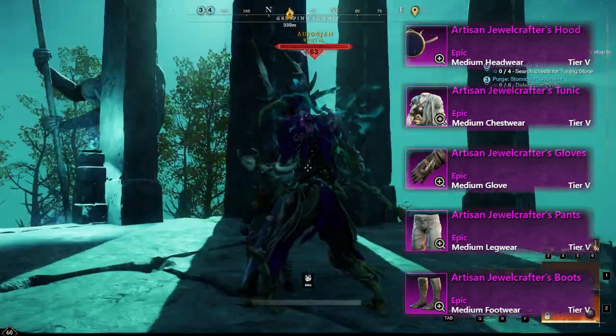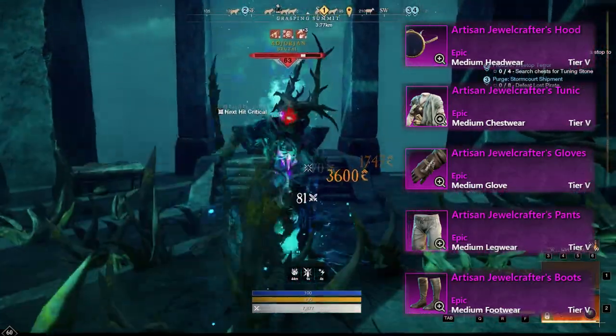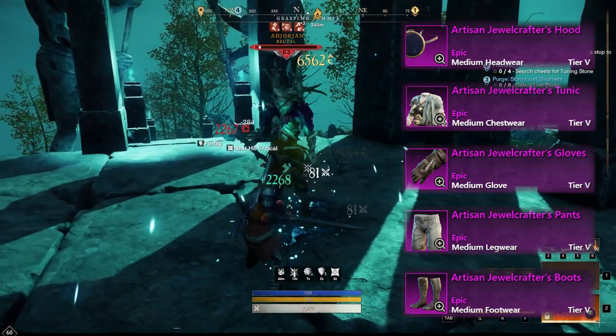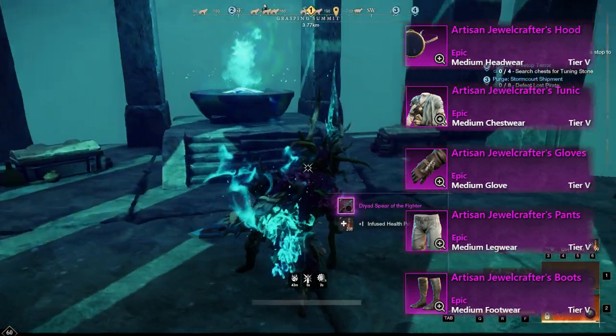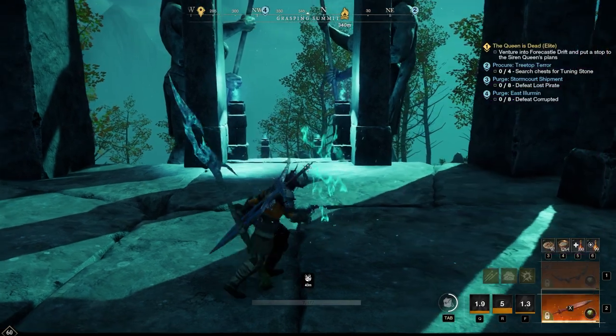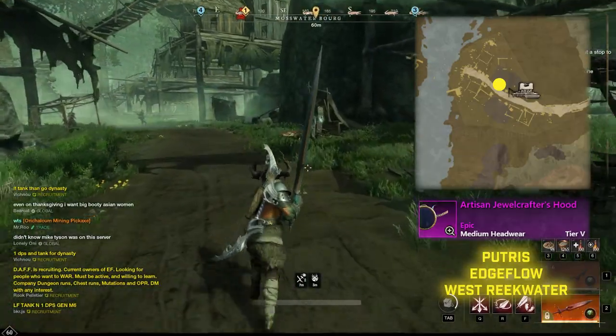The Artisan Jewel Crafter set is a great set to have and can help you out immensely. Each piece of this set gives you a plus two jewel crafter crafted item quality. At the end you'll have a plus ten to all of your jewel crafting, which is super beneficial when trying to get those 600 gear score pieces.